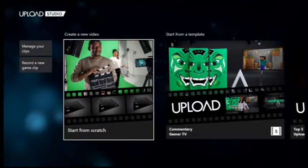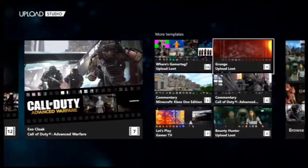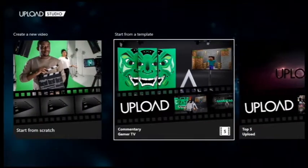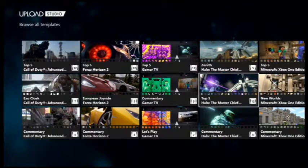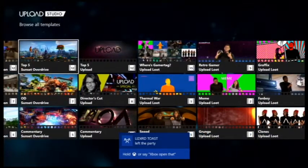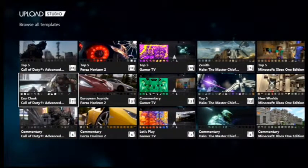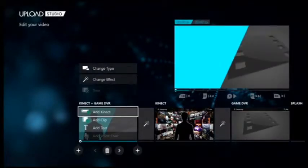From here, you can either start from scratch, which can be a little difficult to learn how to use when you're not too familiar with all of it. So for now, what I suggest you use is something along the lines of one of these templates. We can go over to Browse All Templates — we have Top 5s, different little sessions for different games, different types, all this goodness. What we are going to do is Director's Cut Upload, because I am the director after all.